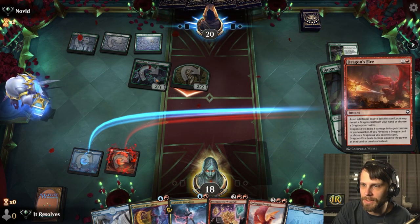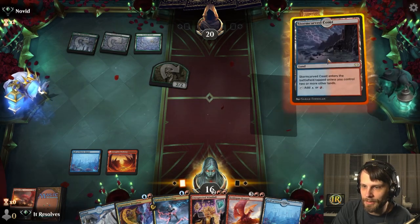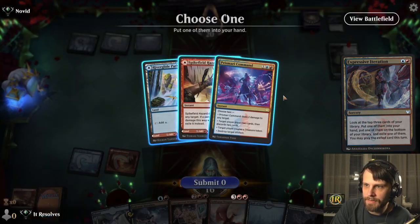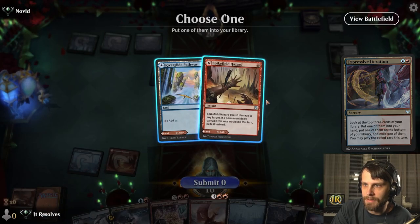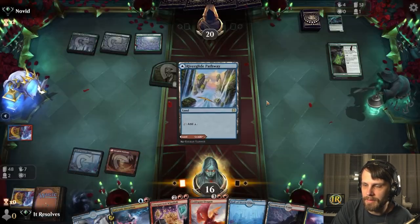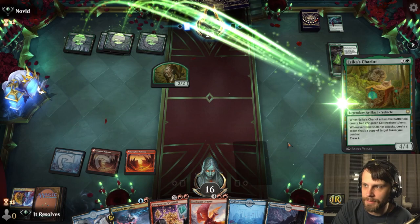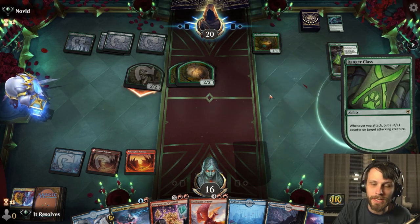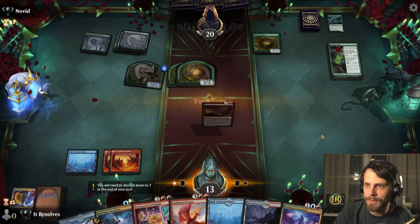I'm going to decline to reveal a dragon — we don't need to, so we'll waste that trigger. I think we Expressive Iteration. The Prismari Command definitely goes into our hand, we'll put that Spike Field Hazard out, and then we play the red source — that sets us up nicely for the next turn. We can kill that. I would love our sweeper. We do have some sweepers in the list and it'd be great right now because we can get rid of these little 2/2s — wouldn't get rid of the 3/3 anymore, but it would really help us out.